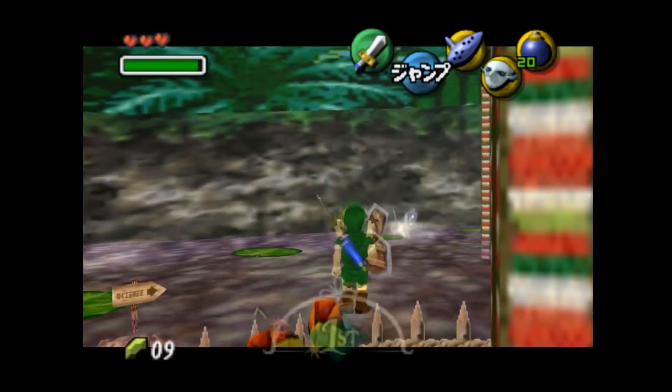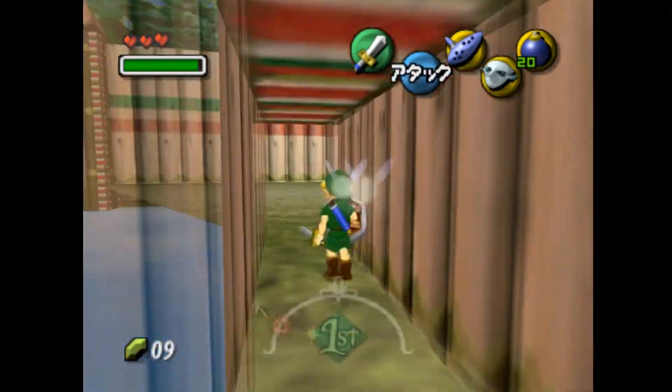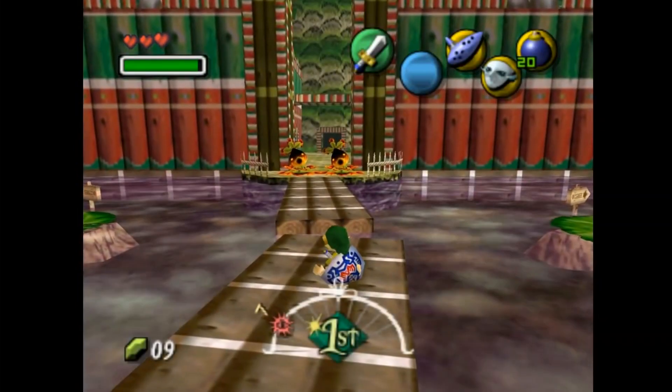After a few minutes of plugging in my Nintendo 64 console into the TV, I blew the dust off and popped Majora's Mask into the console. The game started as normal, so I picked a slot and started a new game. The intro started normally too, with Link and Epona in the woods.